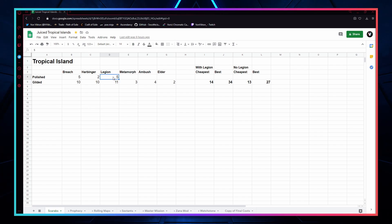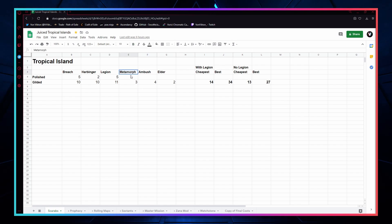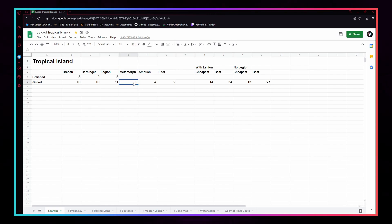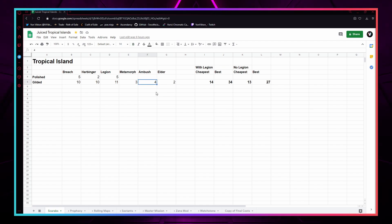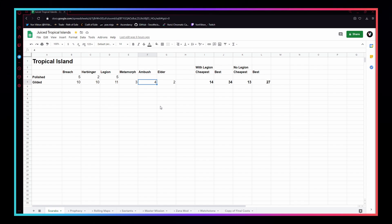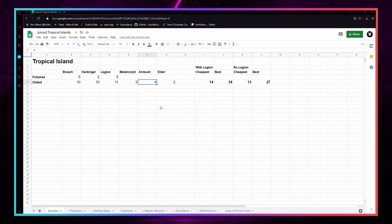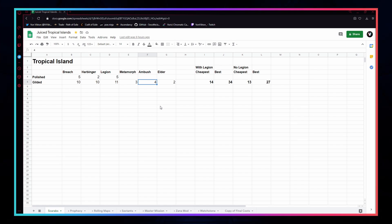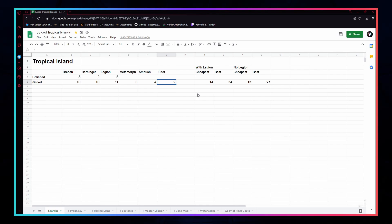After that we have some cheaper scarabs. We want metamorph for the additional monsters it provides and the chance at some nice loot from the metamorph boss — only 3 chaos a pop, so well worth it. We can also pick up ambush scarabs at only 4 chaos each for gilded. I typically bring a stack of alchemy orbs into the map to use on normal strongboxes for some nice additional free monsters. You could also go with elder gilded scarabs at only 2 chaos — our cheapest option and still a great choice for the price.